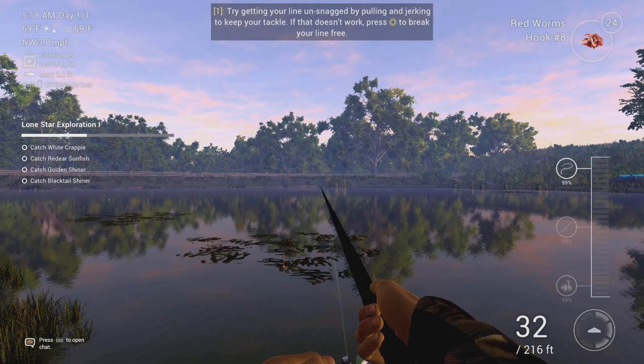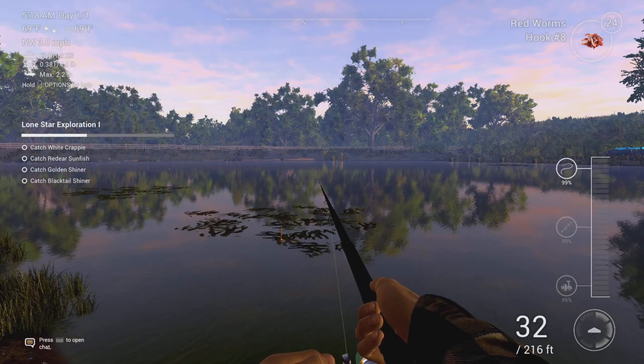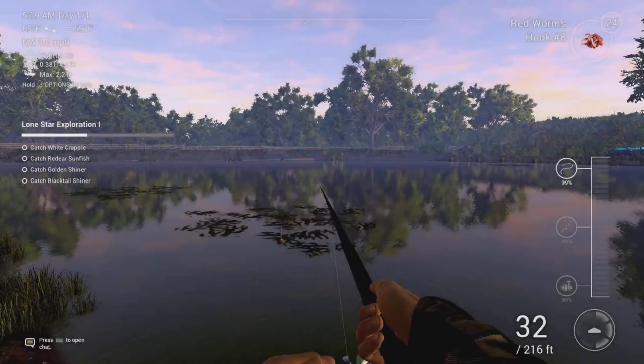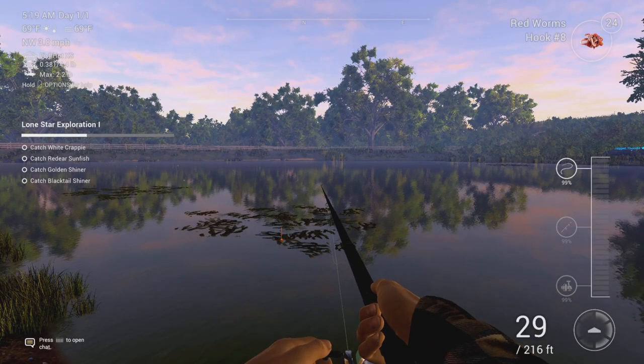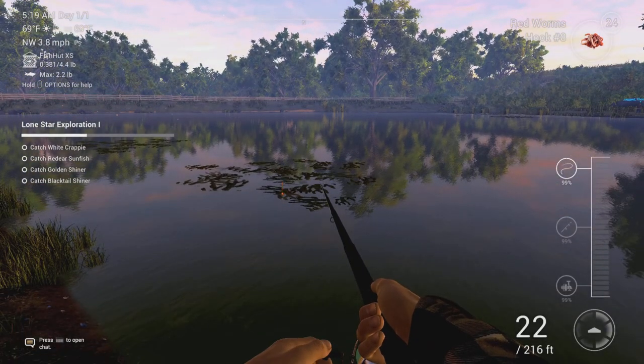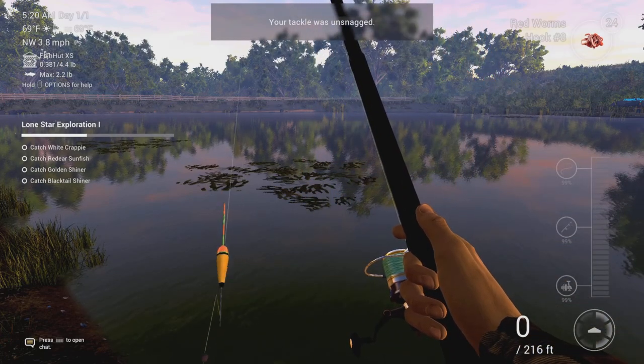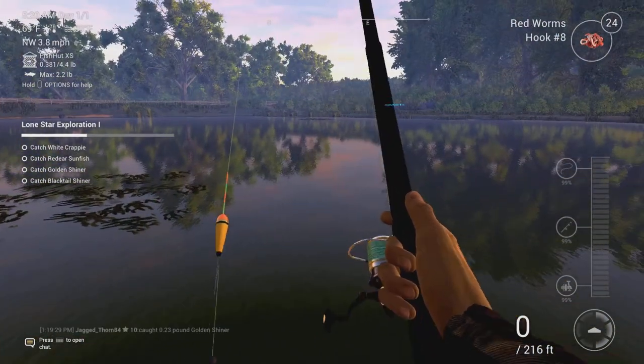Try getting your line unsnagged — it doesn't work. Press to break your line. Oh no. This is definitely realistic, like real life. We've just snagged ourselves, and someone is trying to get in our way. Don't want to break the line — let's just try and reel it in quickly. Because obviously I don't want to be snagged. Well, we're snagged. That's our fault.